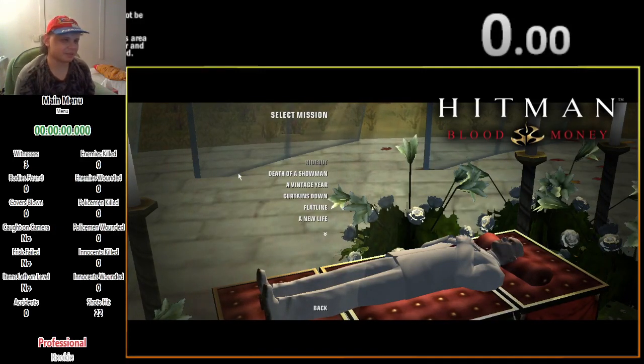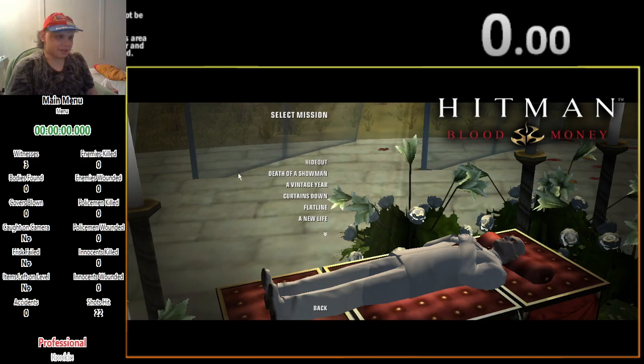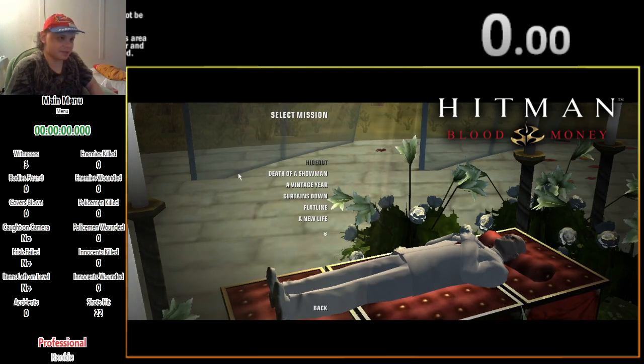Hello and welcome to Hitman Blood Money. This is a stealth game released in 2006. Even though this is a stealth game it's pretty open-ended, meaning there's many different ways in which you can complete the objectives in each level.